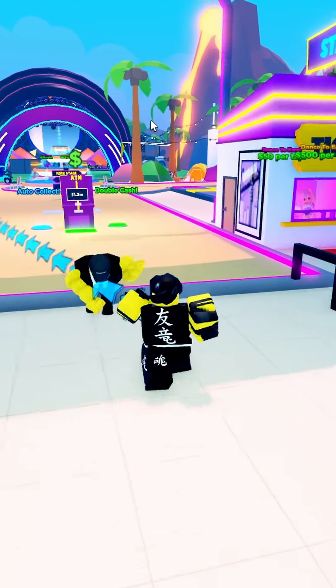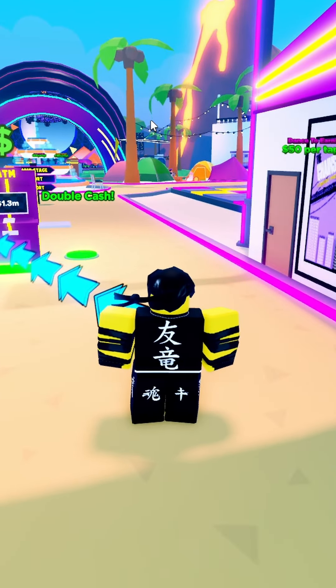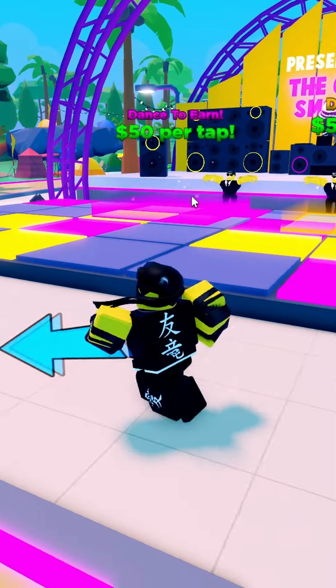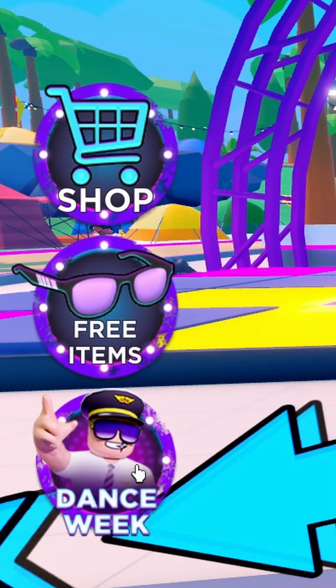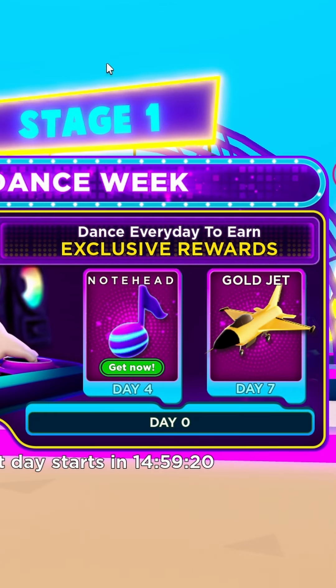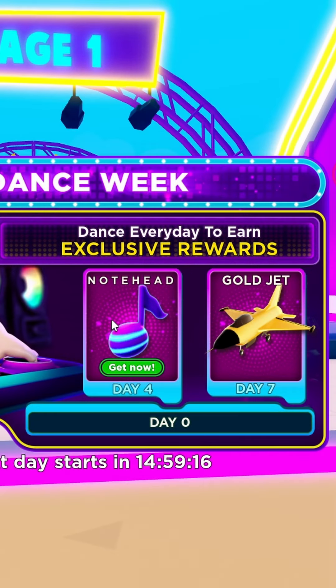Now that you're in the game, you first have to unlock the first stage — Stage One. It won't take too long to unlock. Once you're here, look to your left and you'll see a button called Dance Week.